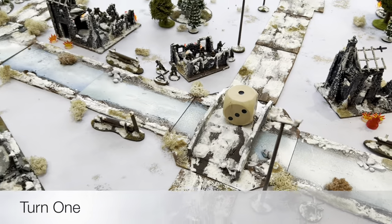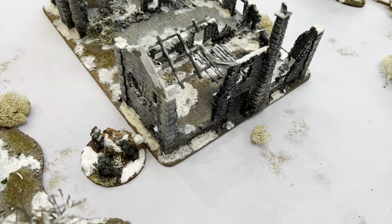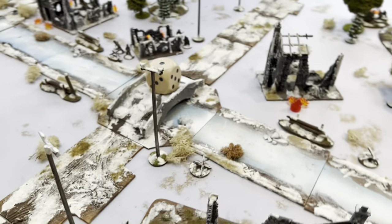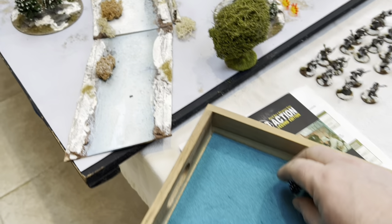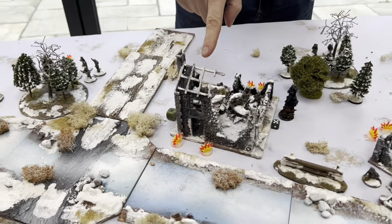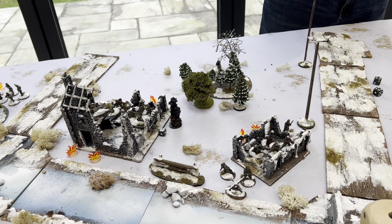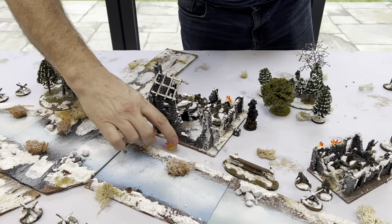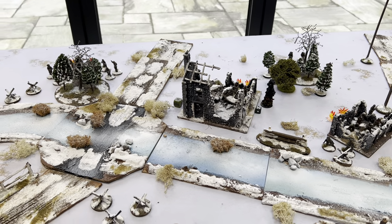Turn one begins. First dice is German — the mortar fires at the US mortar but misses with a two. Then the German medium machine gun runs onto the board through soft cover. Next dice is German again — the sniper rallies; he's veteran, rolls ten, and is back in action. A German veteran squad advances and opens fire on the US sniper, needing sevens at long range in hard cover — no effect.